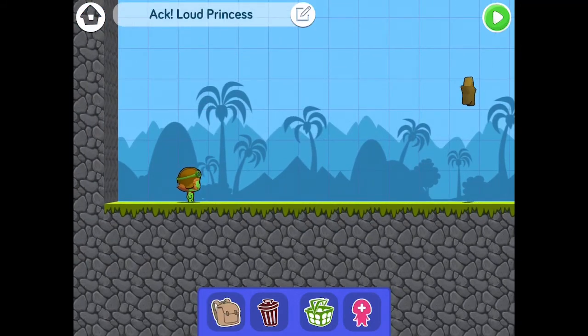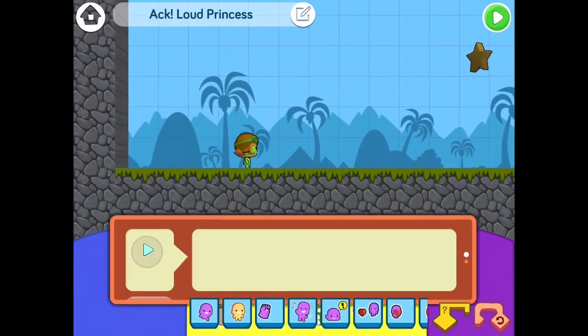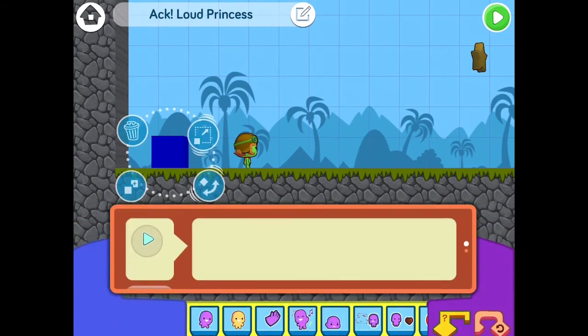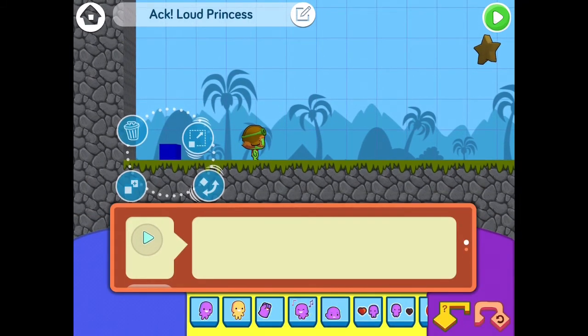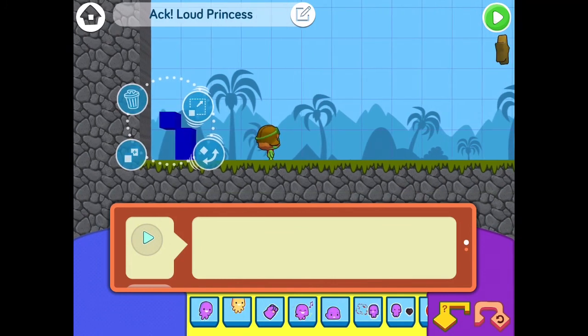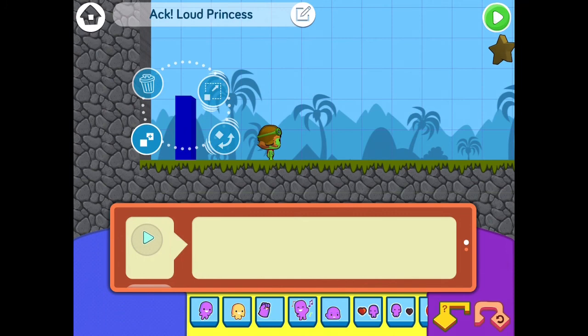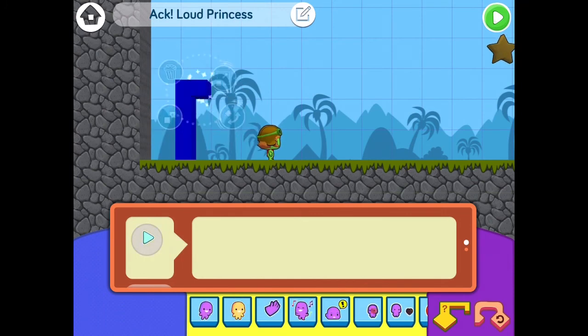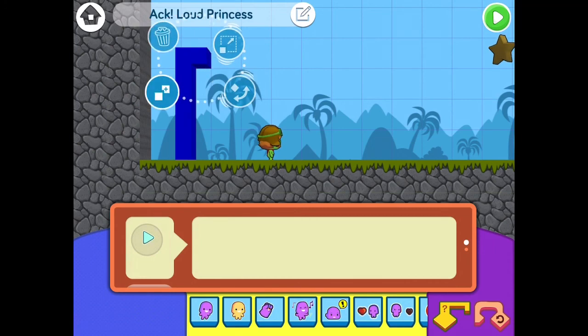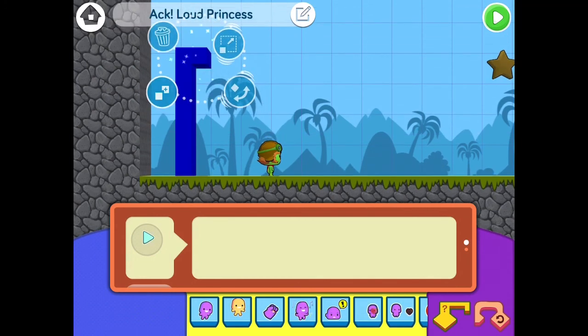Hello guys, today we are in CodeSpark Academy. Today we are going to be making a soccer game, so let's get started. First you gotta shrink the size of your object and then you should clone it. By cloning it, it will keep on coming. But if you touch it, only then it will work. So let's make the first goal.